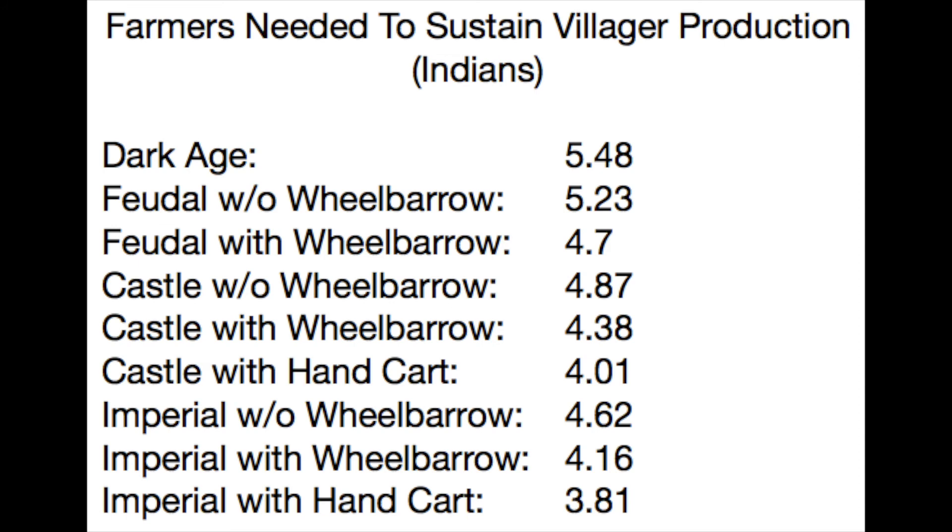Finally, in the Imperial Age, it's 4.62, 4.16, and 3.81 respectively. That's right — a post-Imperial Indians player can sustain villager production with less than 4 farms per town centre.